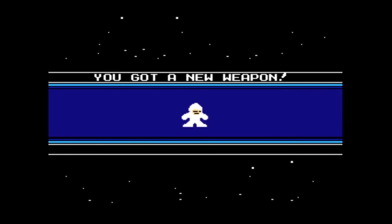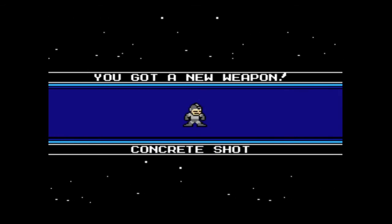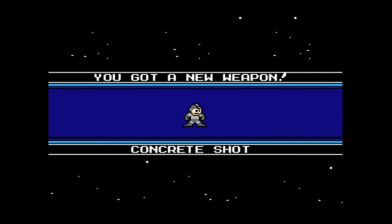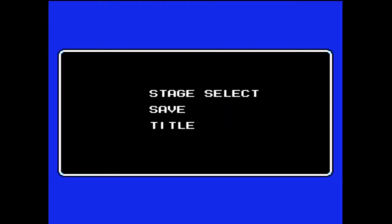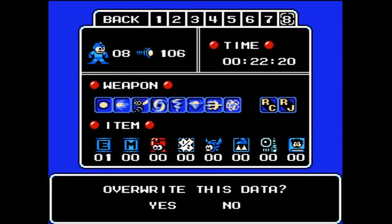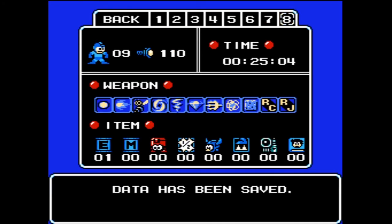So we defeated Concrete Man. We get a new weapon and we also picked up something on the ground there. This is the Concrete Shot — really useful item and it'll come in handy in the Wily Stage. Just wait to see what it does. It's pretty awesome, one of my favorite items in the Mega Man series to be honest.